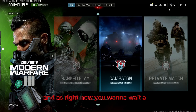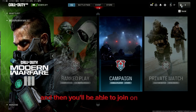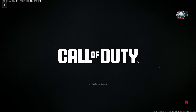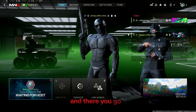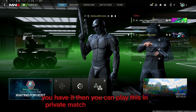As of right now, you want to wait a couple seconds until it loads up, and then you'll be able to join on your friend in five seconds. Once those five seconds pass, you can join on your friend, let them start it up, and there you go — you have it. You can then play this in private match whenever you want.